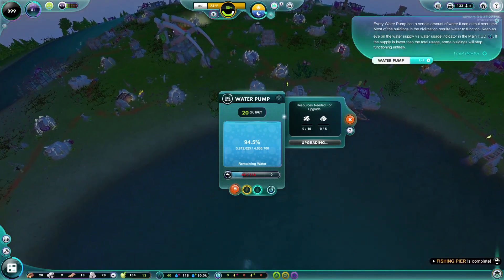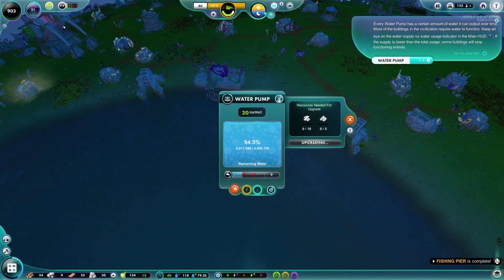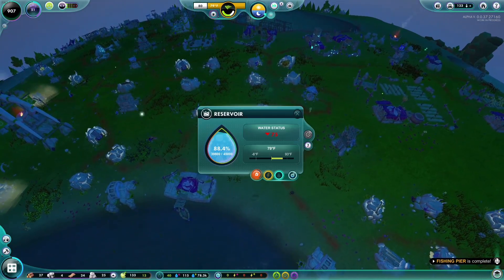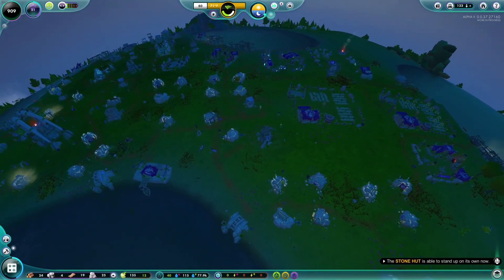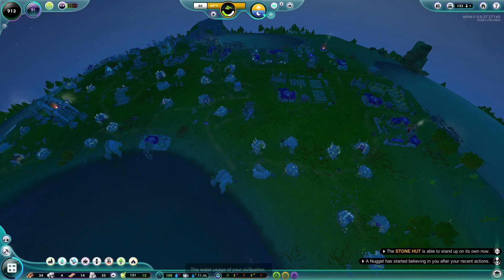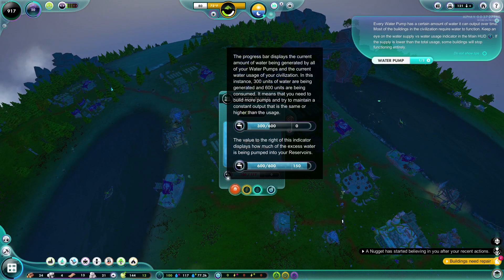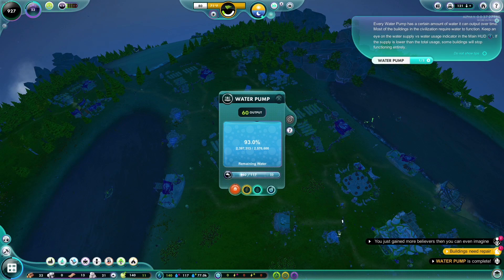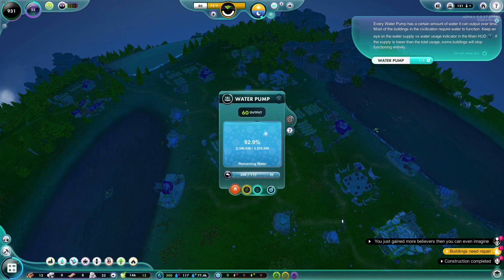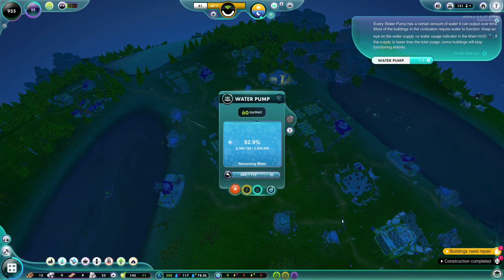Looking good — let's go ahead and upgrade that guy as well. Why is the water so low? The amount of water stored in reservoirs is going down, I don't like that. Oh, but it might be because we're upgrading. The water process displays current amount being generated at all water pumps — 140 being generated, 117 being used, 83 being stored. All right, that's easy enough. Looking good!